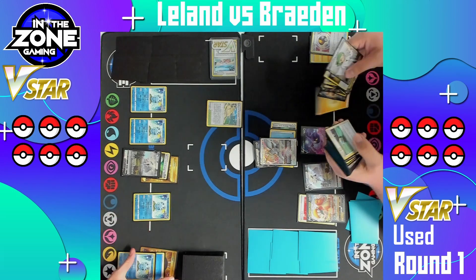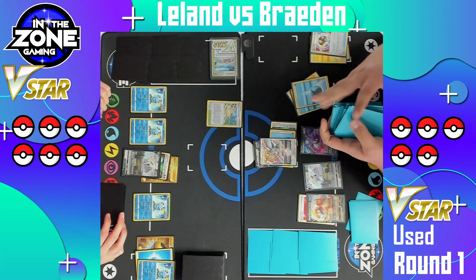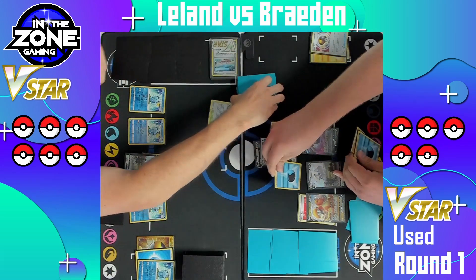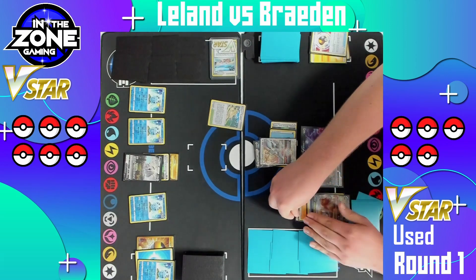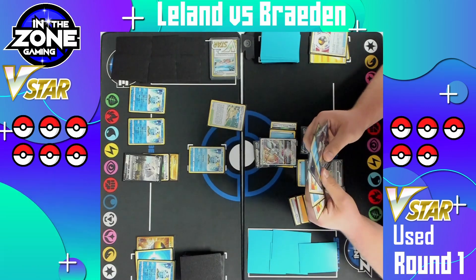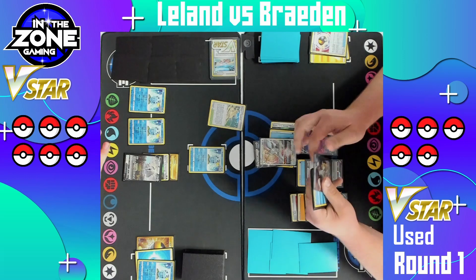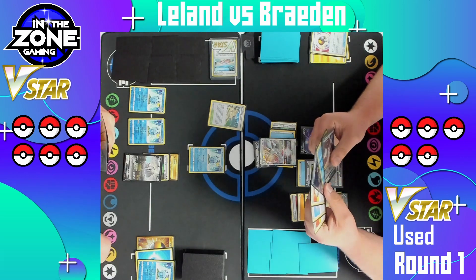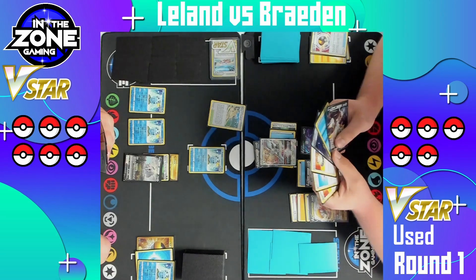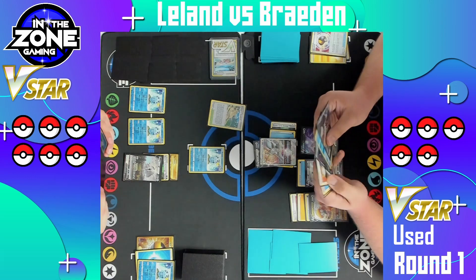We'll see that energy get accelerated here onto most likely that Dragonite. Looks like two water and a lightning — one water onto the Arceus, and it appears to be the water and lightning onto the Dragonite. He does have extra energy in hand. We'll see now how Leland follows up, promoting a Sobble. Could just have a dead hand at this point — not too much going on on Leland's side. He really would love to see an evolution onto that Arceus V so we can start using Star Birth this turn and then get Trinity Nova rolling.